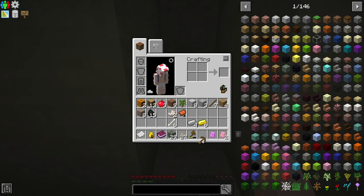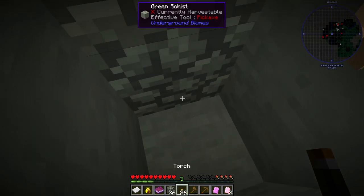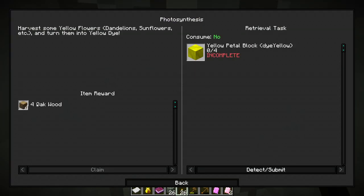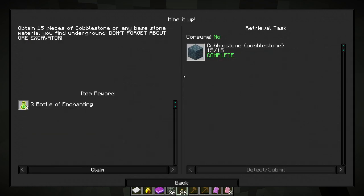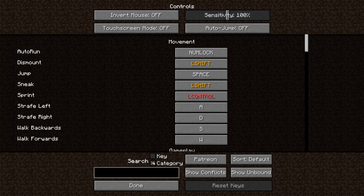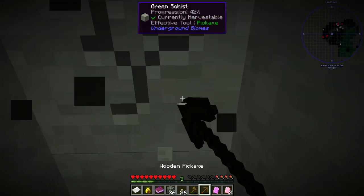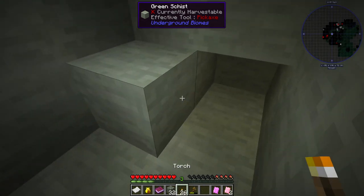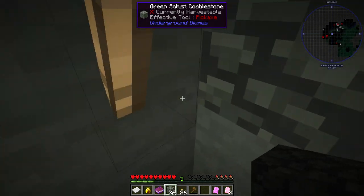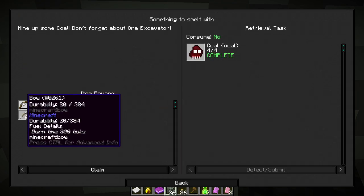Let's put a torch down so I can see what's going on. Let's look at these quests: we got our cobble — 'cobble or any base stone material you find underground, don't forget about ore excavator.' So we do have ore excavator! It's just called 'Excavate' — I'm going to change that to a mouse button. That works on anything, though it didn't do much because I had the wonder ability modifier on the pick. Good to know.